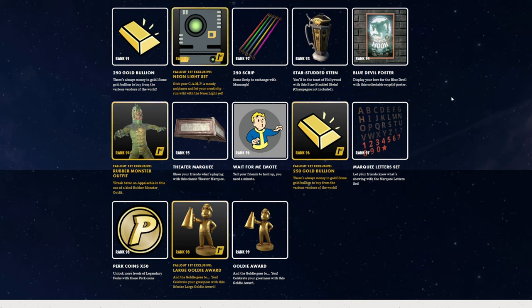Rank 83, Devil Moon Movie Projector — I wanna see what that looks like. Rank 84, Carryweight Booster. Rank 84 first, Popcorn Loot Bag — we're definitely gonna be using that. Rank 85, Camera Pack Backpack. Rank 86, Hollywood Stars Floor and Foundation. Rank 86 first, Repair Kit. Rank 87, Lunchboxes. Rank 88, Golden Union Power Armor. Rank 88 Fallout 1st, Perk Card Pack. Rank 89, Hollywood Vanity Kit. Rank 90, 150 Atoms. Rank 90 first, Honk Honk Stab Stab Movie Poster — heck yeah. Rank 91, 250 Gold Bullion. Rank 92, Neon Light Set — I like those, especially them lighting up. Rank 92 is also 250 Scrip. Rank 93, Star Studded Stein. Rank 94, Blue Devil Poster. Rank 94 first, Rubber Monster Outfit — you know we'll be wearing that around. Rank 95, Theater Marquee. Rank 96, Wait For Me Emote. Rank 96 first, 250 Gold Bullion. Rank 97, Marquee Letters — how are you going to have signs up and not have lettering? Rank 98, 50 Perk Coins. Rank 98 first, Large Goldie Award. Rank 99, normal size Goldie Award.